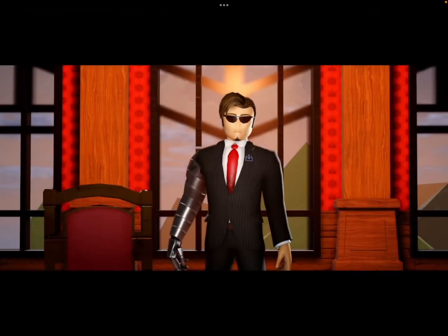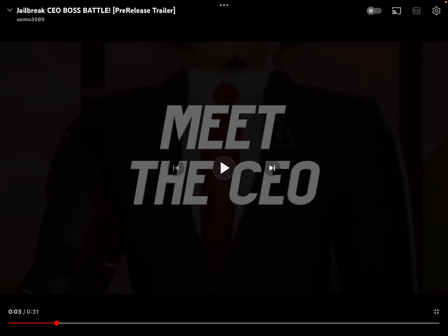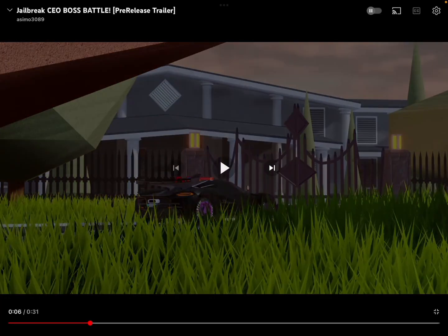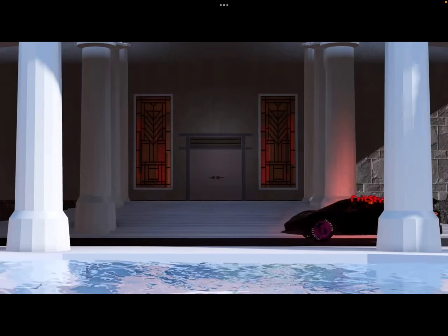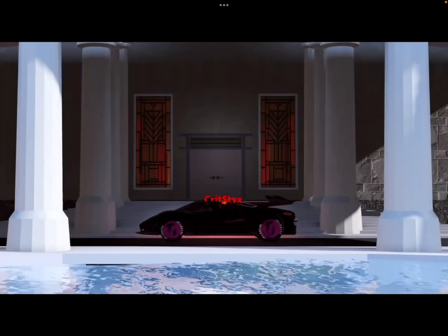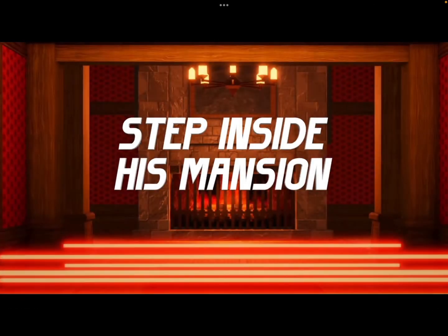He looks really good — I love his metal arm. If we skip a few more seconds, you can see the gates to the mansion, you can see the Javelin driving up, you can see the big mansion behind it, and everything looks great. This is the only outside shot we see unfortunately, but it looks really good. You can see some water out front, some nice pillars, and the door.